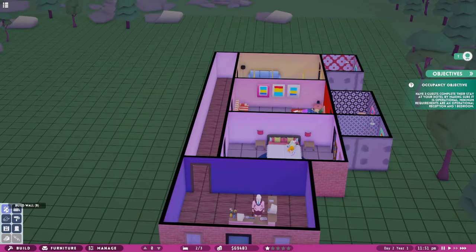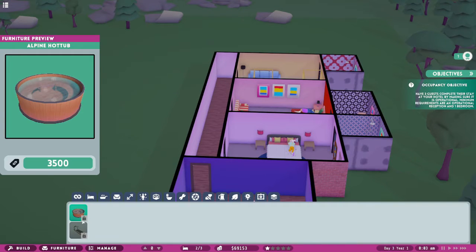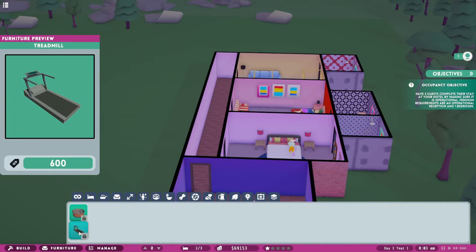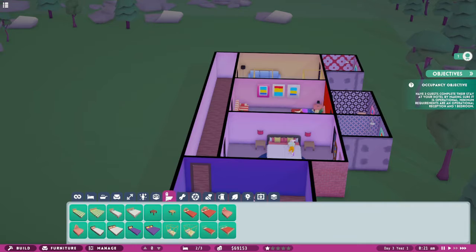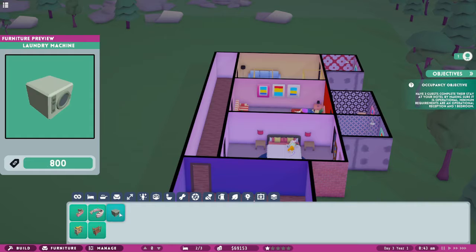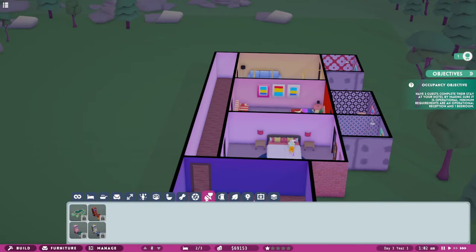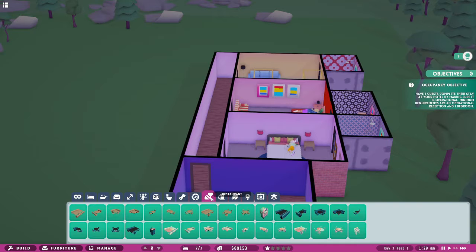We had a gym area but some things are still locked. There's a treadmill but I'm not sure what I can build. Looking through the menus - good reception, laundry machine, storage shelf... casino. Oh, we can do a restaurant!